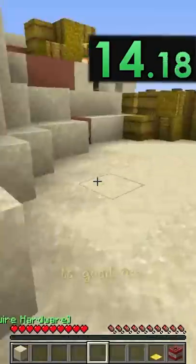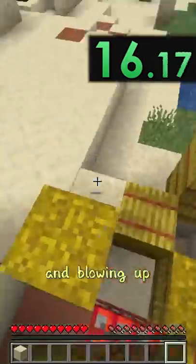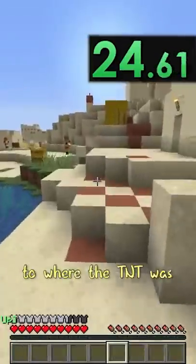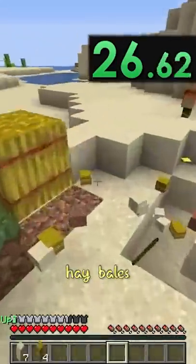Now they put that gold and TNT to good use by making a pressure plate and blowing up the TNT near wheat bales. But they quickly leave it behind to go to a house with a crafting table and make the armor. They then rapidly go back to where the TNT was and pick up the hay bales.